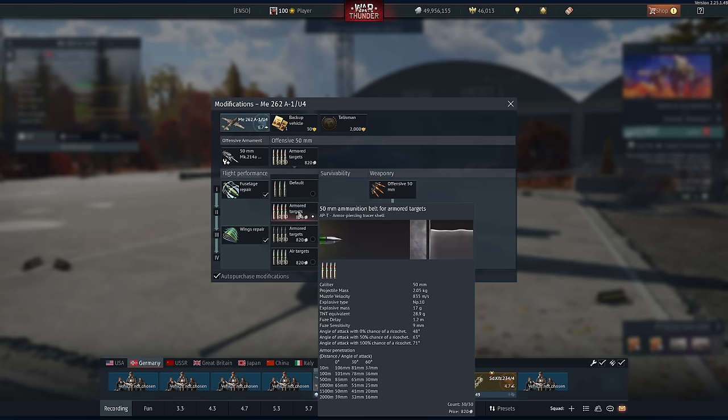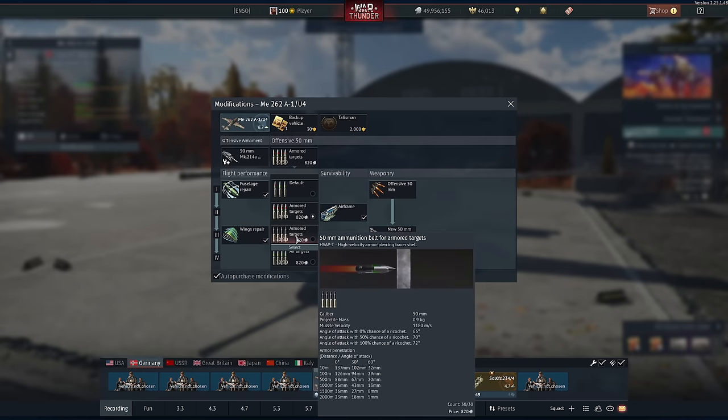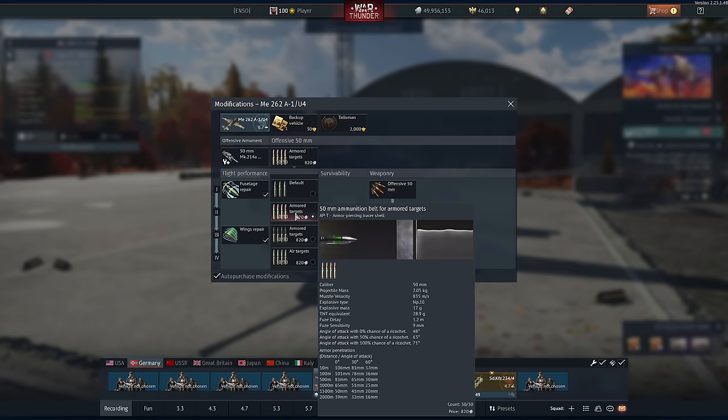106mm of penetration, and this is with explosive mass. A lot of people go to the higher pen value round — don't do that. It's solid shot. What you really want is the APHE. Once it goes inside the tank, especially if you're shooting down on top of the roof, it goes explode and tank go boom.